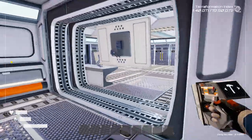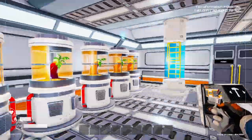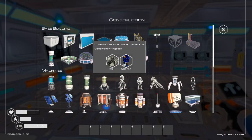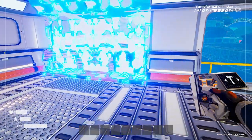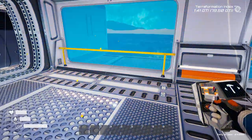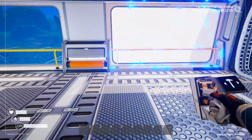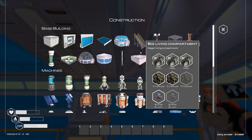I want to move all of these in here — this is going to be like my glass greenhouse type thing. It might be better on the other side actually, but I think over here is more practical. Let's go and put all of these in here. My plants are going to need light, so let's do that.